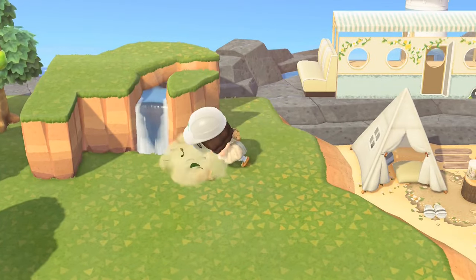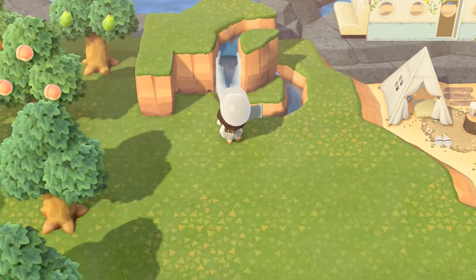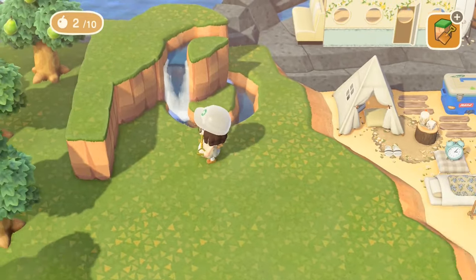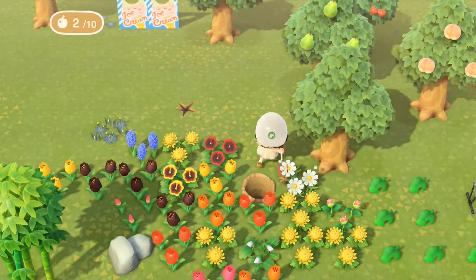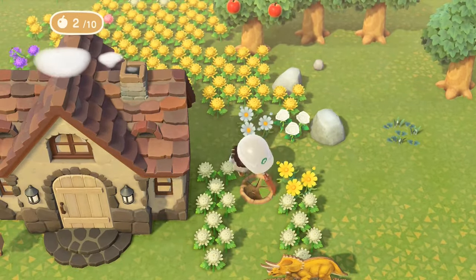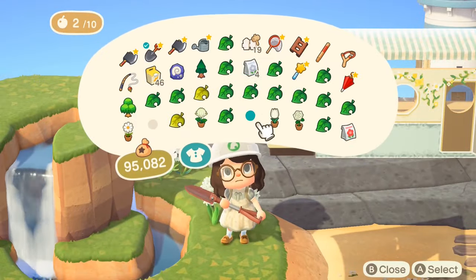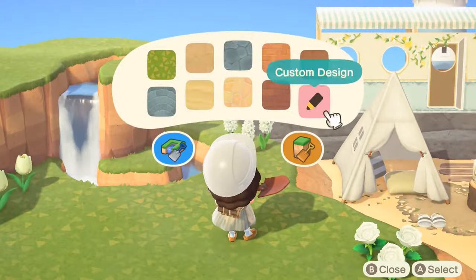On to the terraforming — this is how you create a wrap-around waterfall, something really cute that I like to use just on the corners of things, and it's super easy to do once you know how. For this area I needed some flowers, so we went off to get some white flowers, and I decided this area was going to be a little washing area. We did some decorating — stuck some flowers down, some custom designs, and then worked on putting a path down as well.